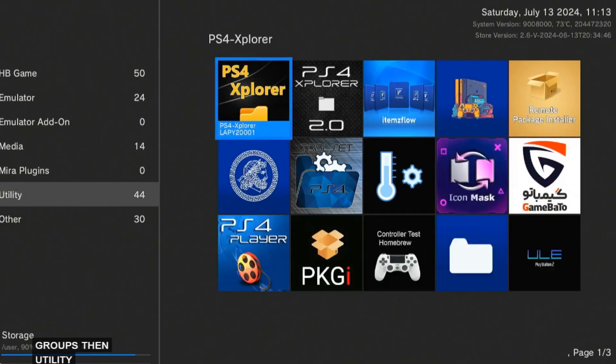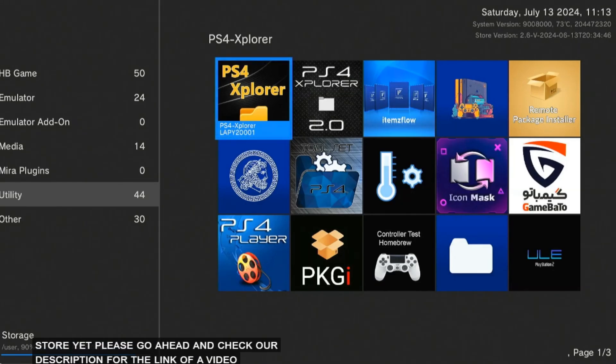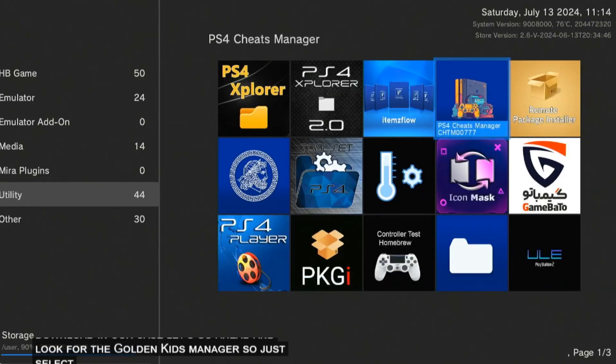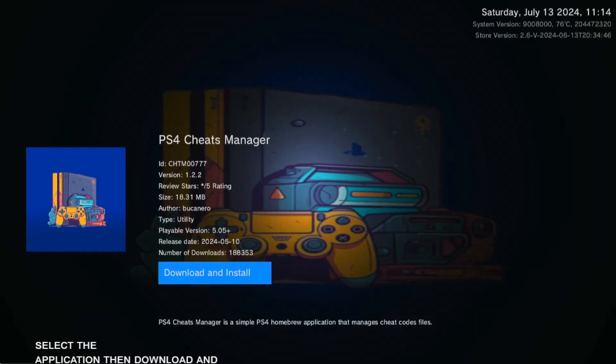Go to Store, then App Groups, then Utility. Now if you don't have a Homebrew Store yet, please check our description for the link to a video on how to install and use the Homebrew Store. From here, simply browse for the application you want to download. In our case, let's look for the Golden Cheats Manager — just select the application, then download and install.